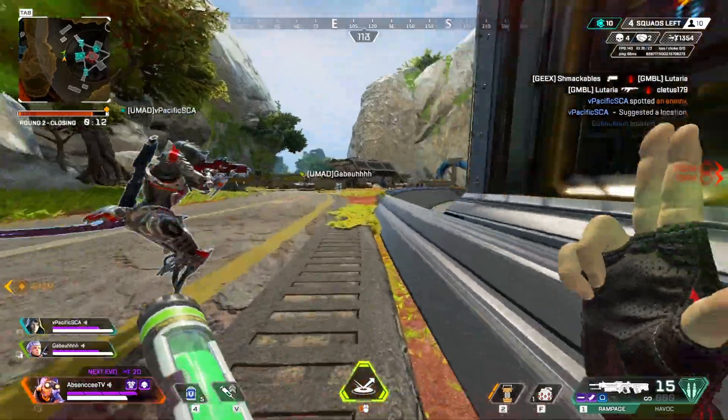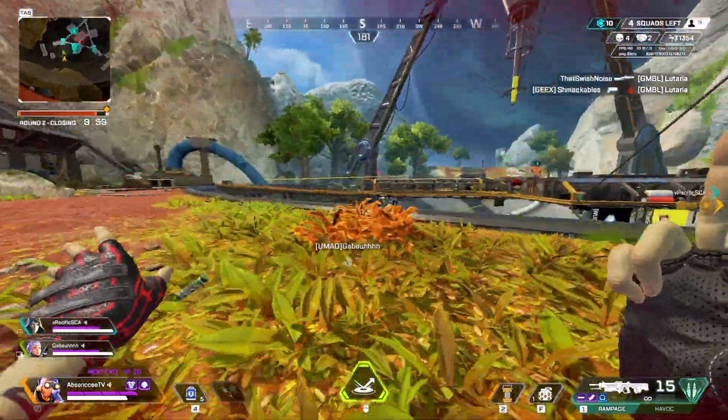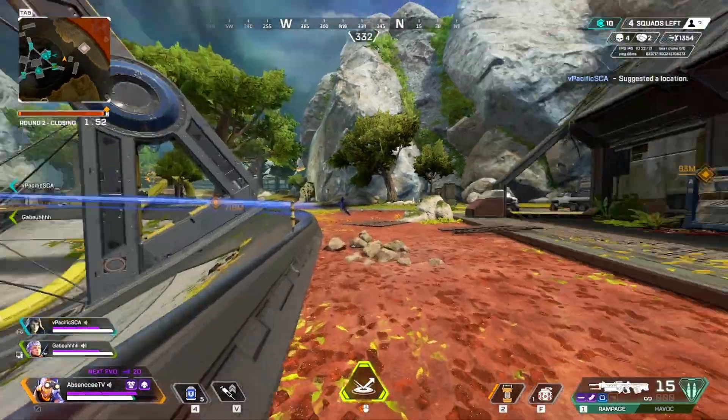Where this place excels the most is for movement-based legends. Just like this map as a whole, this is Valk, Octane, Pathfinder, and Horizon's playground. These four legends alone will almost always dominate this area.